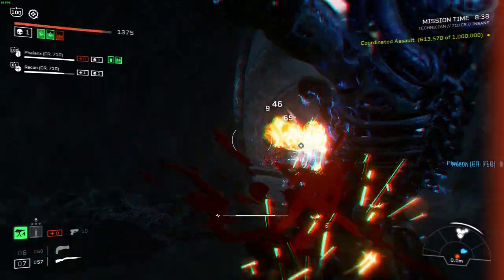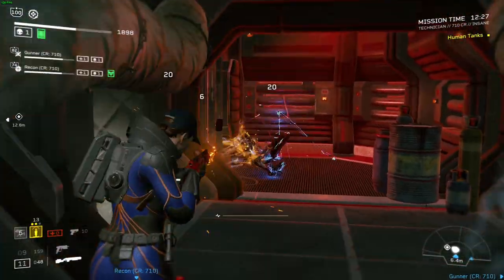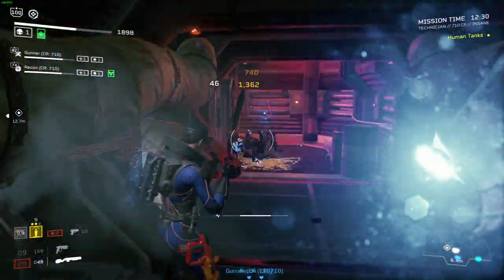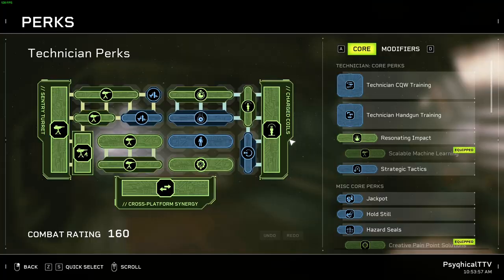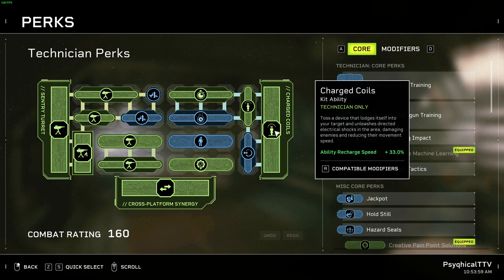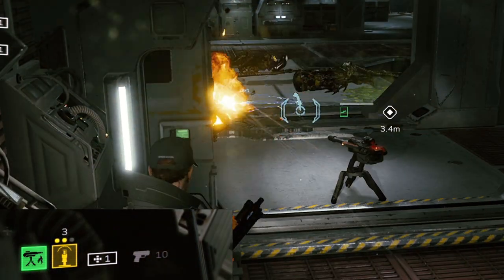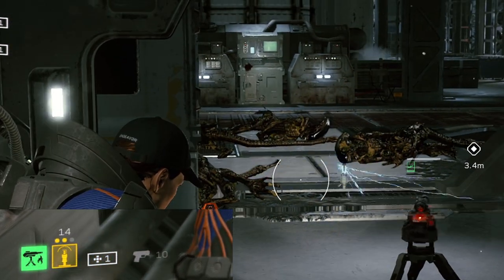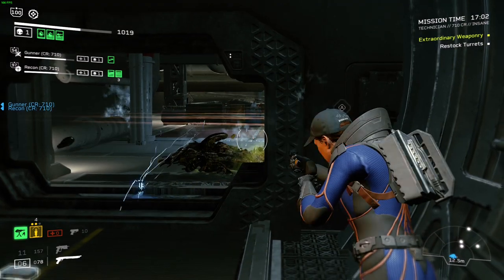But all that damage is worthless if we don't have a way of keeping the horde at bay, and that's where the Charged Coils come in. Throwing these out will slow down the horde considerably, so having one in hand at all times is practically a must. That's why we're taking 33% recharge speed on these — that'll lower the cooldown to 15 seconds, which is just on par with the duration of the Charged Coils, meaning you'll always have one handy when the last one expires.